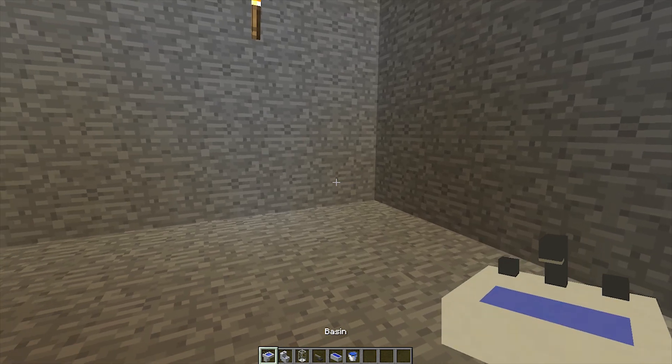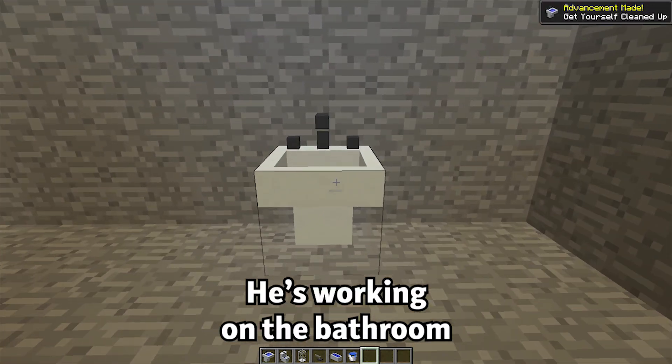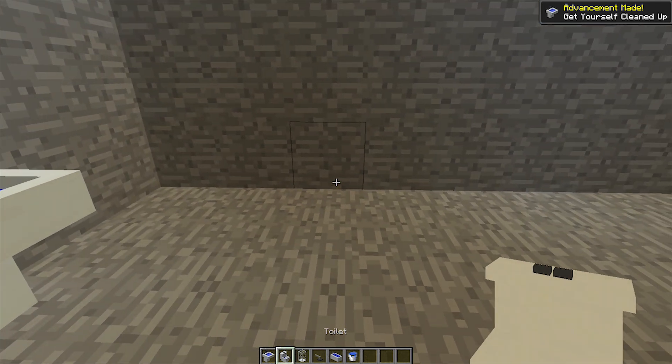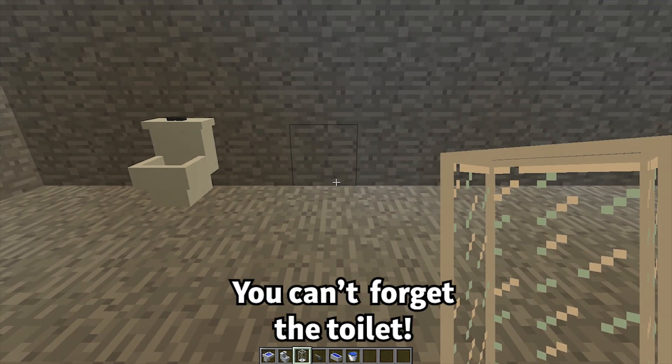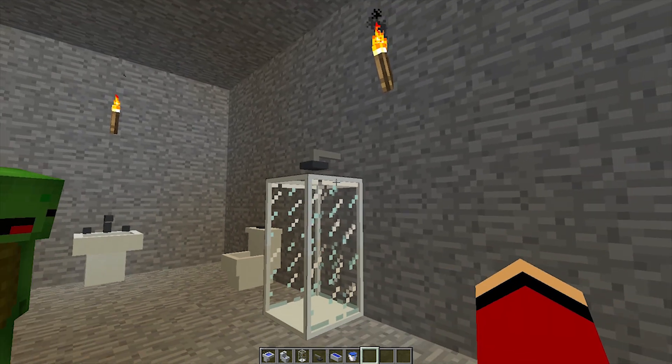I'm going to start with one of the essentials — let's build a bathroom. We'd get pretty gross if we couldn't clean up; that wouldn't be pleasant. So that should go over here. Then over here, how about a toilet? Could you imagine if we didn't have a toilet? The shower could go over there. Good thinking!